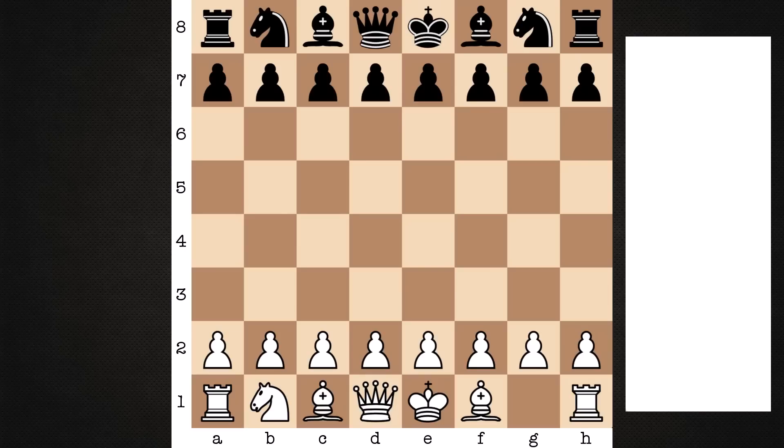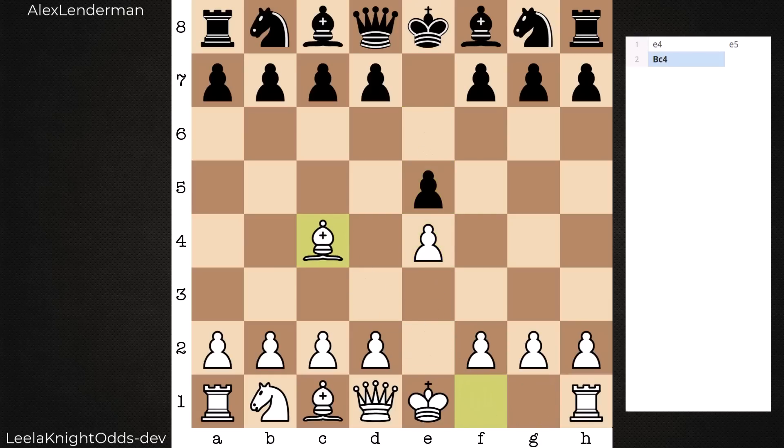Hi everyone, it's Jerry. I have another excellent game to share with you. On the white end, a specialized version of Leela Knight Odds, trained specifically to play without a knight — no king knight for this game. Up against Grandmaster Alex Lenderman. This is a serious time control in my opinion: rapid, 15 plus 10.